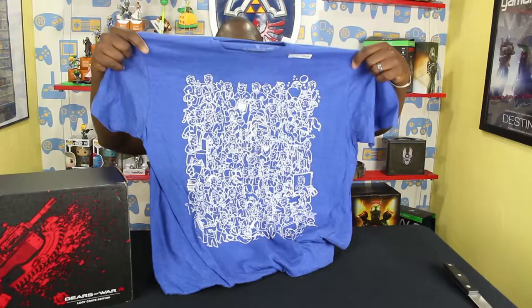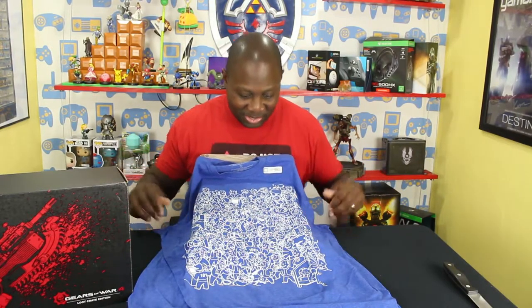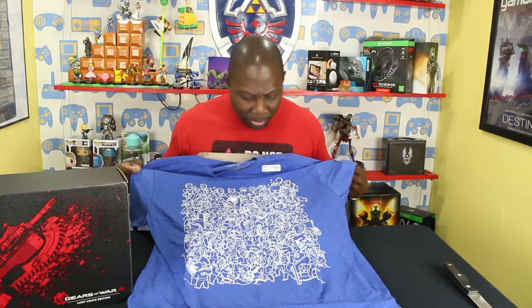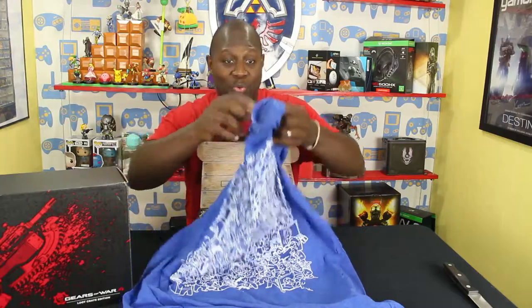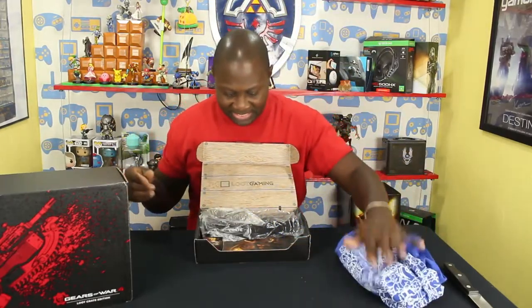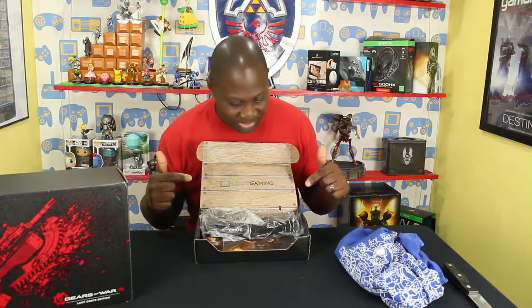Now, normally I leave the t-shirt for last, but if you've watched our past unboxings you know I'm a huge t-shirt fanatic. When we've done giveaways, one of the rules is we don't give away t-shirts — I keep mine, I just love them. And already this one would never be in our giveaway because it is sweet. It's a Loot Crate exclusive — it's a Fallout 4 shirt featuring all the perks. Oh wow, that is nice! As always, the material feels so good — that's one thing I love about Loot Crate shirts.